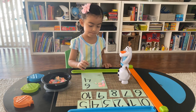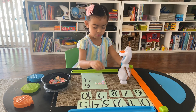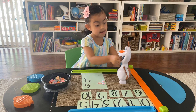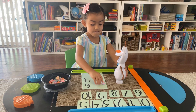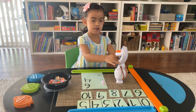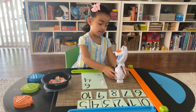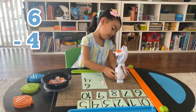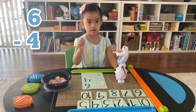So let's feed him four pieces of candy. One, two, three, and four. Very good. So if we have six pieces of candy and Olaf eats four, how many does he have left for later? Two. Very good.